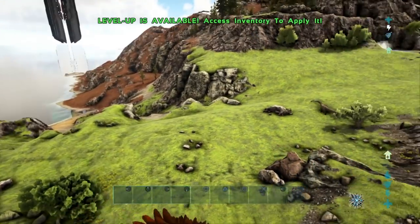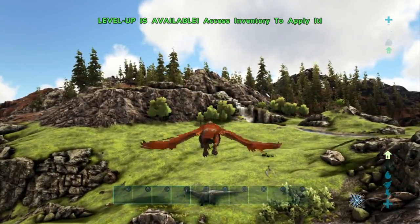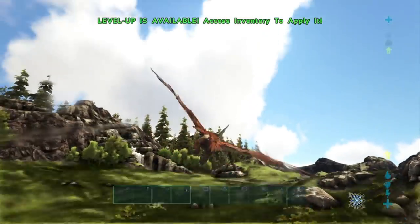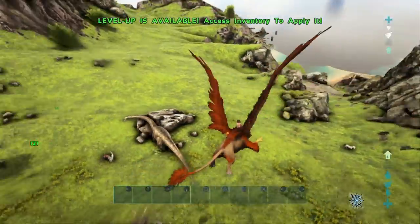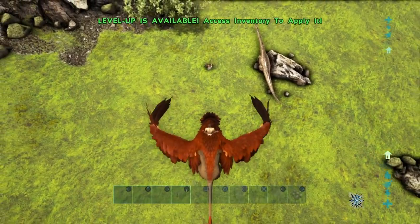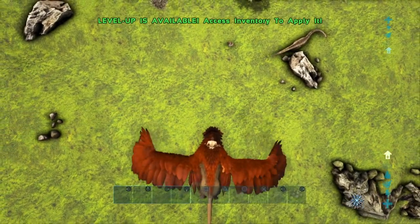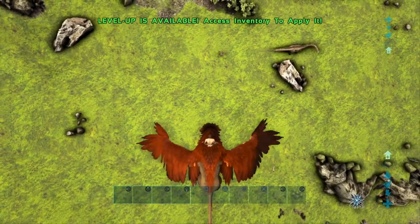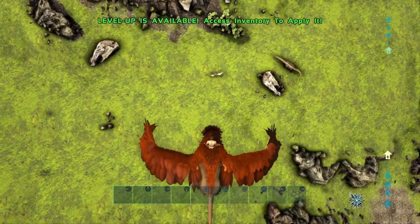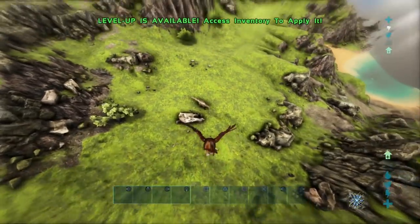We're going to find something wild to kill — there we go, we've got a Diplodocus over here. We'll showcase how much damage we're actually able to hit with the Griffin's various attacks. His basic primary attack now hits double what he was hitting before — before he was hitting 61, he's now hitting 121. That is a big difference. So you should expect our dive bomb attack to at least be 400, and our diving swipe attack to at least be 800. Let's test these out on the Diplodocus — rather large target, so we kind of can't miss it.